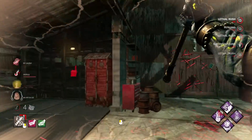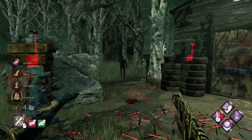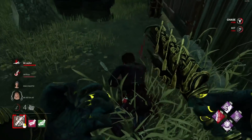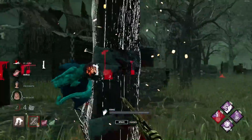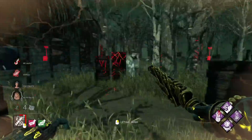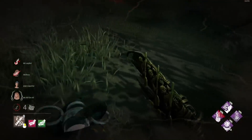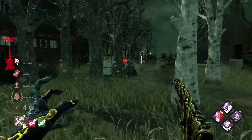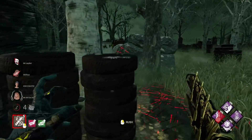I was trying to bait that Dead Hard — maybe I should have just swung. I wanted to bait it and come back around, but maybe I should have just taken the hit because he might not have even had Dead Hard. I could have kicked that gen with Pop, but honestly the game's over at this point. I'm just going to keep hooking people until they're dead. They went inside — scratch marks here — yeah, he's down there. Someone was healing in the main building too, but that's kind of okay; it means more opportunities to see how good the add-on is.